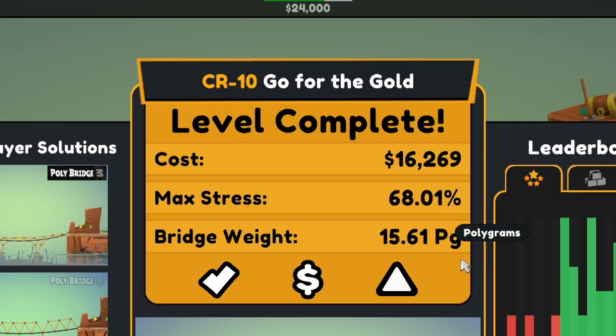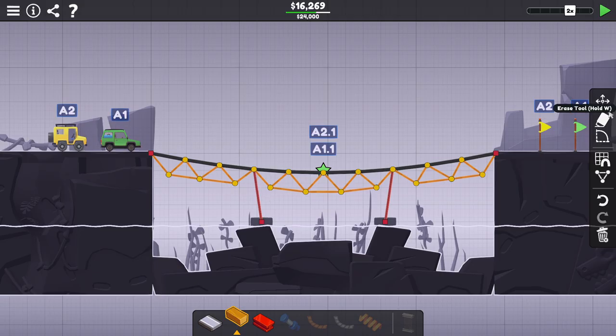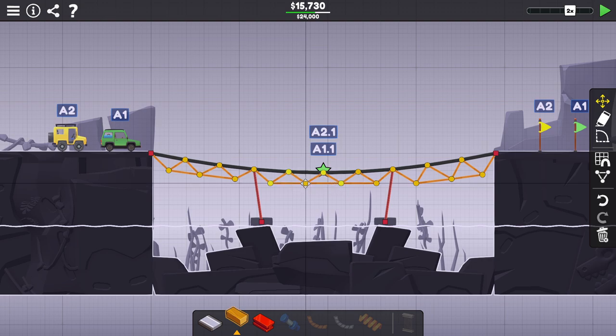Yeah, we're good. 68% max stress. We definitely have more opportunity to cut costs here — that gets us to 15th. We can probably make these a little smaller and that will cut costs also. I might even consider changing up the metal to wood. That would probably be the best savings.